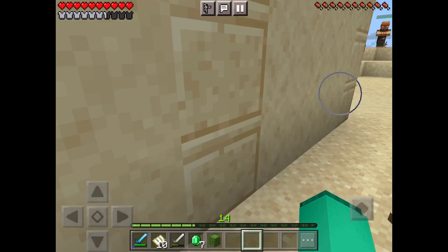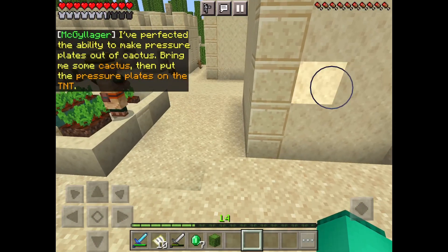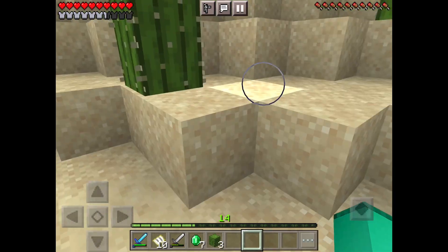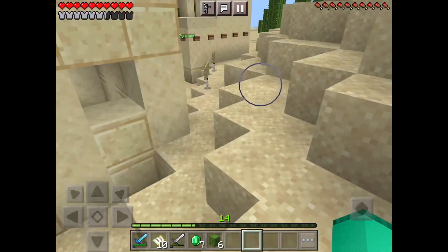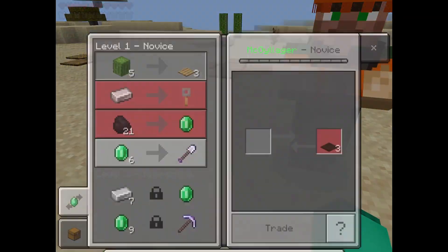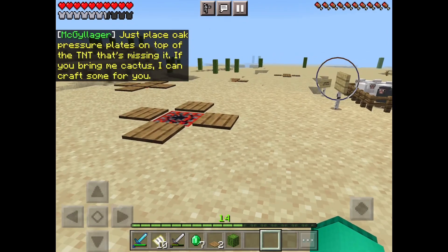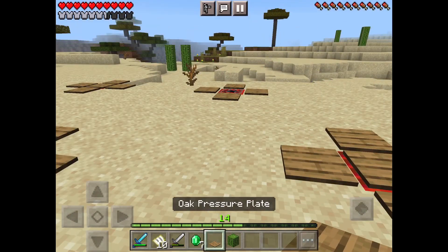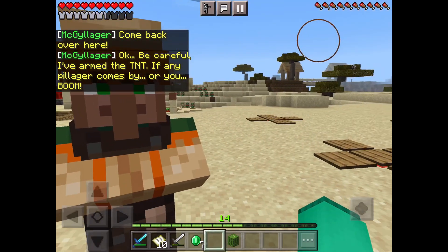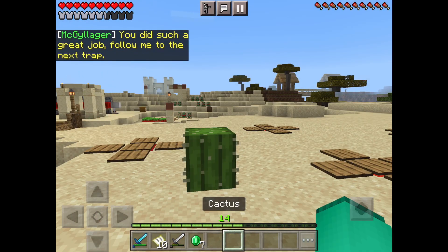We need five cactuses for three pressure plates, so let's get four more pieces — we'll just get six. Then we're going to go over to the villager and trade with him. We're going to place oak pressure plates on top of the TNT that's missing them. That's the last one. Be careful — I've armed the TNT. Any villager comes by, or you... boom. You did such a great job. Follow me to the next trap.